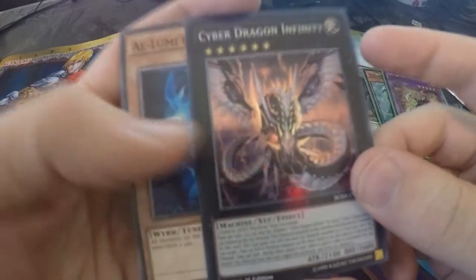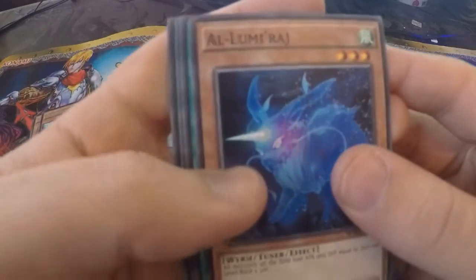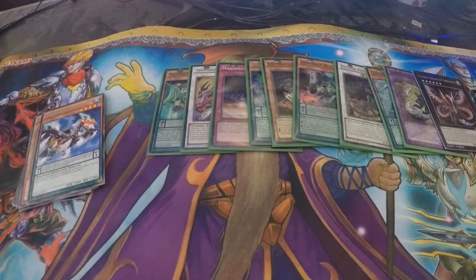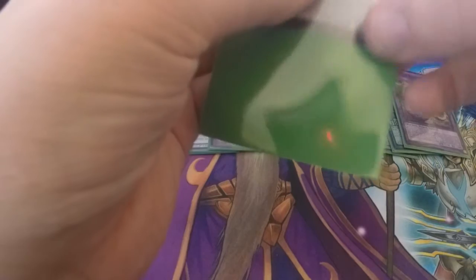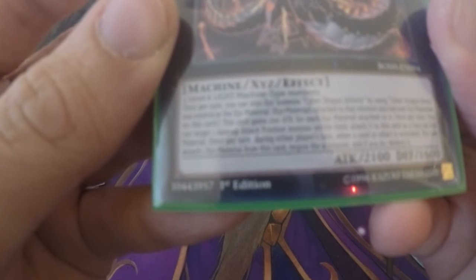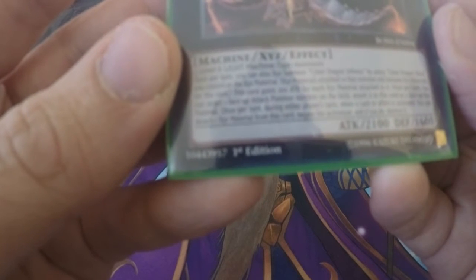One of the most expensive cards in the set at the minute. Wow, very nice. Cyber Dragon Infinity — let's have a quick read. Once per turn, you can also Xyz Summon Savage Dragon Infinity by using Savage Dragon Novi controls as Xyz Material. Once per turn, you can target one face-up Xyz Summon monster on the field and attach it to this card as Xyz Material. Wow — that is OP. Once per turn, during the opponent's turn, when a card effect is activated, you can detach one Xyz material to negate the activation. Whoa — card effect is activated, that is nice!